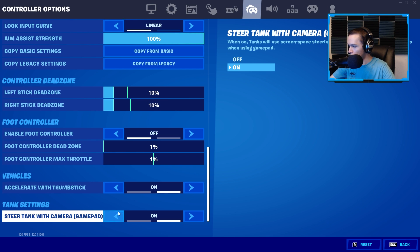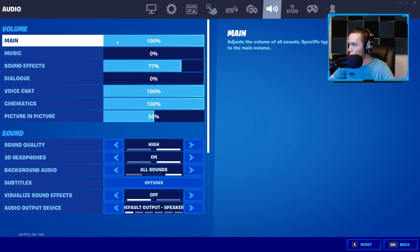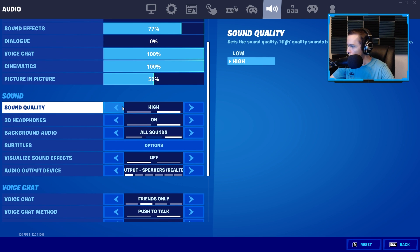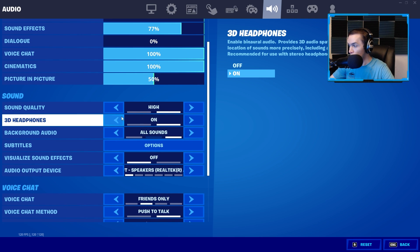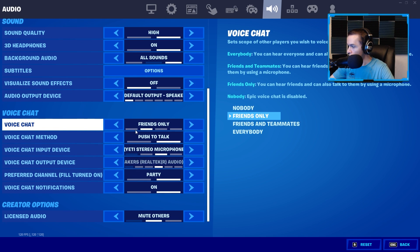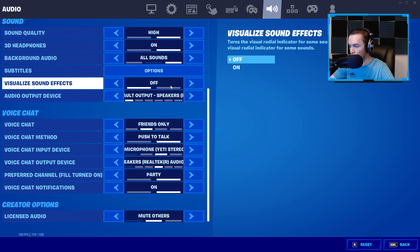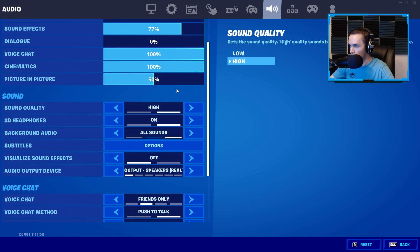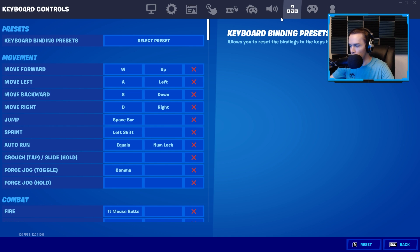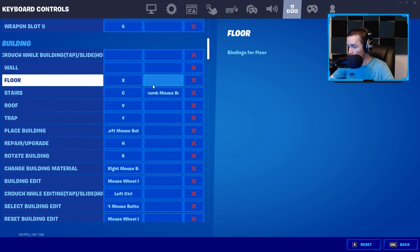Enable Foot Controller I have off. Accelerate Thumbstick I have on. Steer Tank with Game Camera is on. For audio: main music is zero, sound effects is 77, sound quality is High, 3D Headphones is on. I don't use Visual Sound Effects, but it's a good setting for some people. I personally have never liked it and feel like I'm pretty good at using audio to my advantage in game.